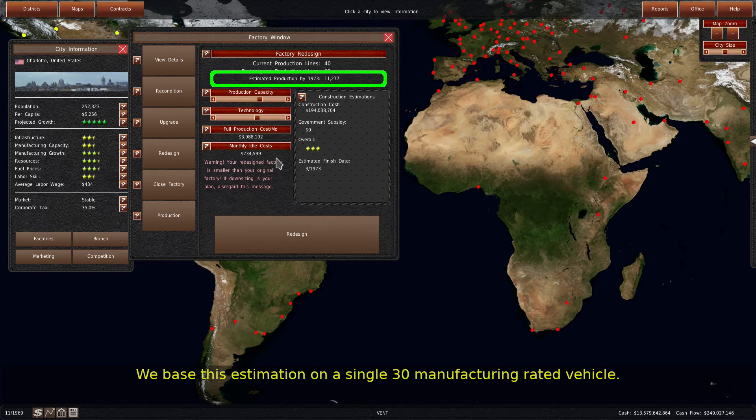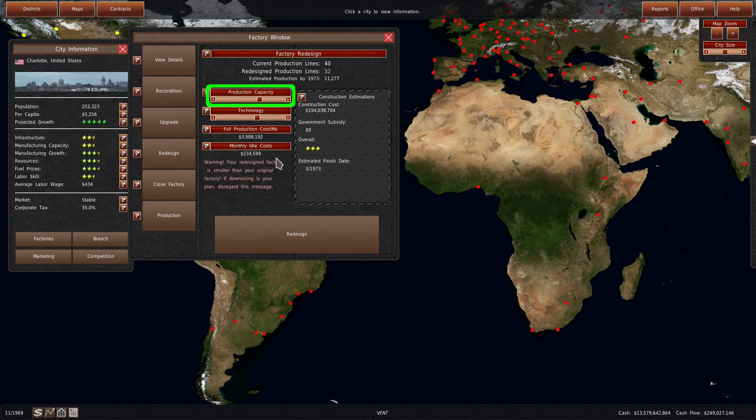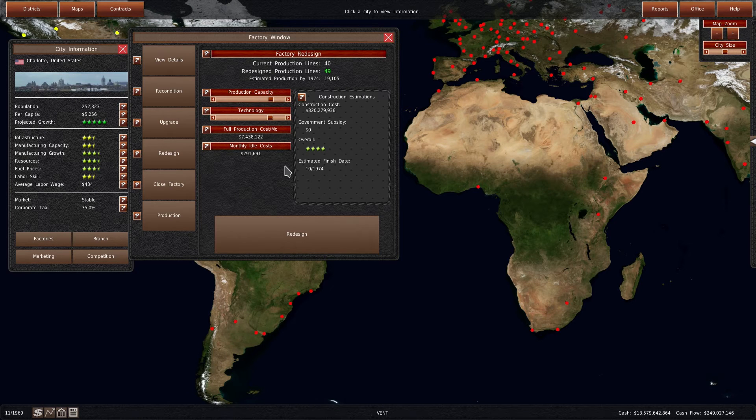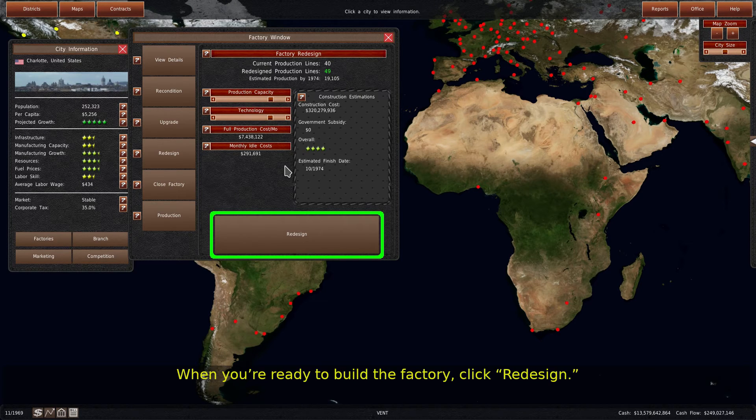We base this estimation on a single vehicle with a manufacturing rating of 30. To increase the number of production lines at the factory, use the production capacity slider. And to increase the number of vehicles produced per line, use the technology slider. When you're ready to build the factory, click redesign.